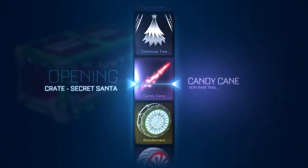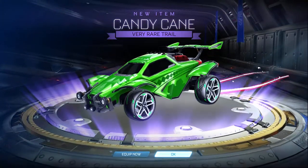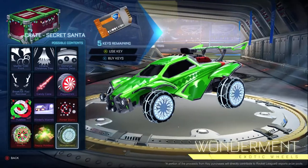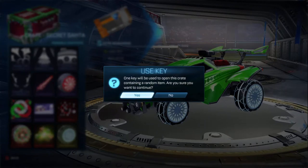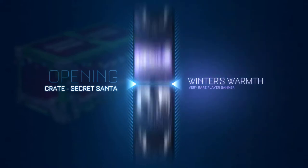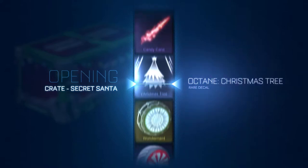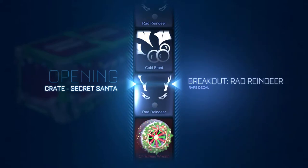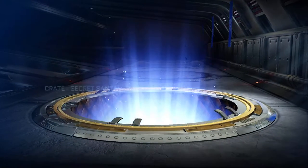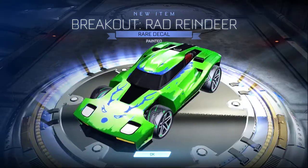Ask and you shall receive — the next one, I swear, it has to be, this is going in order. I need these. Watch, I get them and they're like gray or burnt sienna — yeah, I can still do something with those in reality. Oh my god, we can't even get the Christmas reef, you get rad reindeer — but it's painted. Actually looks pretty good painted.